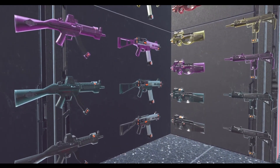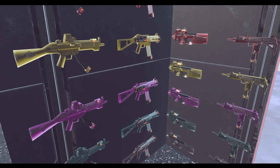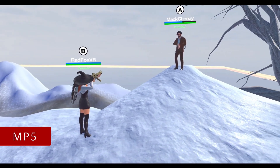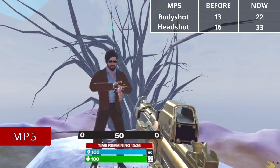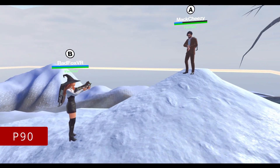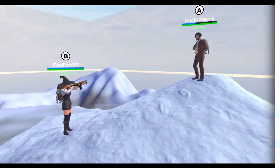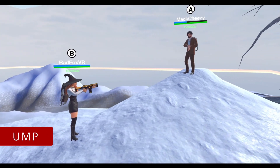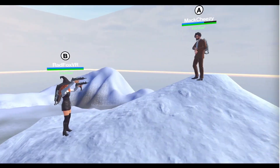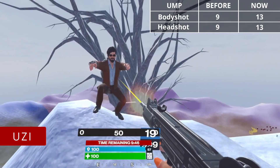SMGs — the damage stays the same no matter the stars. Uzis don't even have the headshot multiplier. MP5: 22 body, 33 headshot. P90: 19 body, 23 headshot. UMP: 20 body, 25 headshot. Uzi: 13 body, no headshot multiplier.